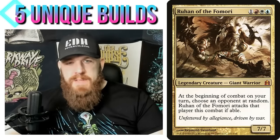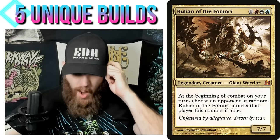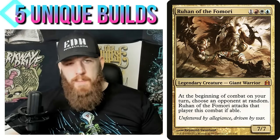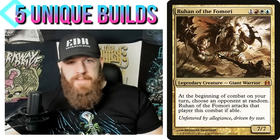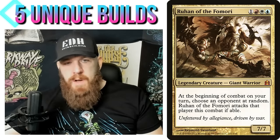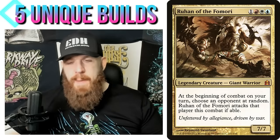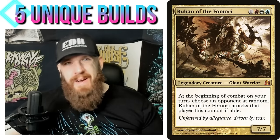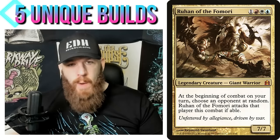I'll start with Ruhan of the Fomori, which is an OG C11 commander. In my opinion, every Ruhan of the Fomori deck is played exactly the same way: you have a four-mana commander that is a 7/7, so a cheap big commander, and you do the voltron strategy. At the beginning of combat on your turn, she attacks an opponent at random — that's the drawback.